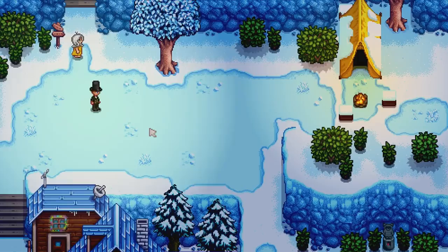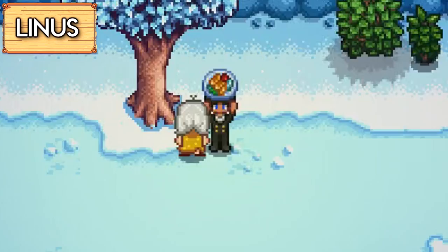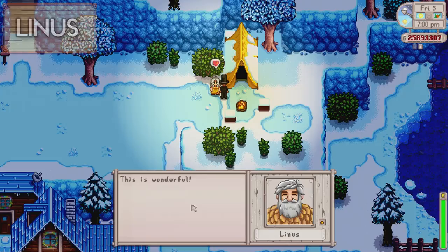The next villager is Linus, and his most loved gifts are blueberry tart, dish of the sea, coconut, cactus fruit, and yams.